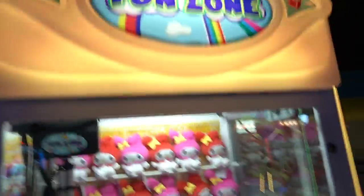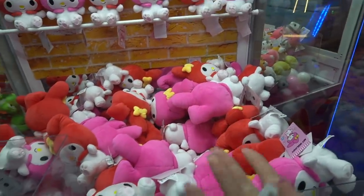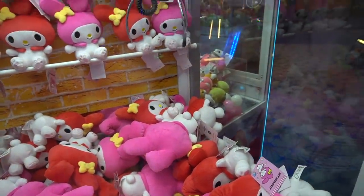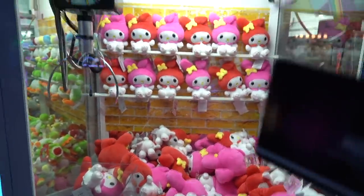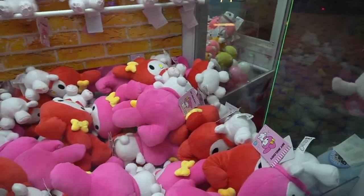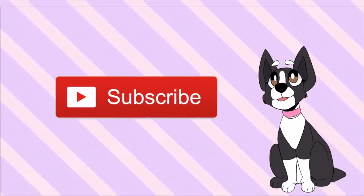We're ending today's video with this My Melody Sanrio fun zone claw machine. These ones have set payout rates. That one right there is in a great position - it's on top with nothing surrounding it, unlike ones that are dug down. I have a good feeling about it. That looks absolutely perfect - right there for My Melody. It's kind of weak, definitely on a set payout, but we might get lucky. Last play of the day - good luck it says. Well, it's a cute machine and at least we had a good day. Thank you for watching - hit subscribe, drop a like, and leave a comment. See you next time!